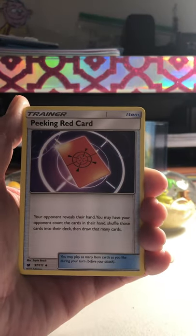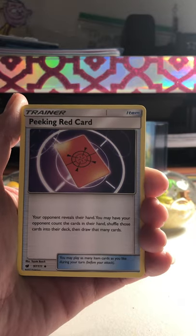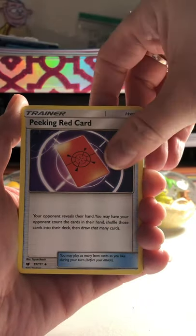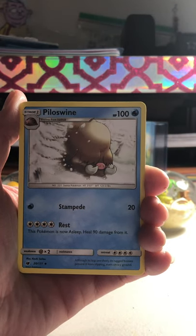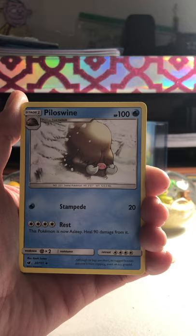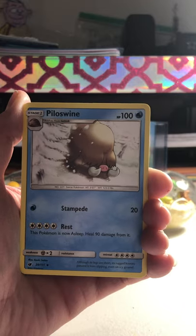I would be too if a giant sea slug looked at me that way. We have a Peaking Red card, which I don't have - that's pretty cool. We have a Piloswine. Look at him, coming out the snow like a boss.